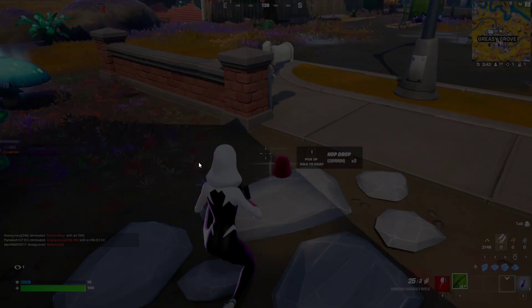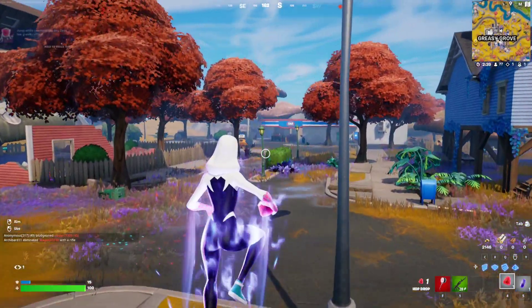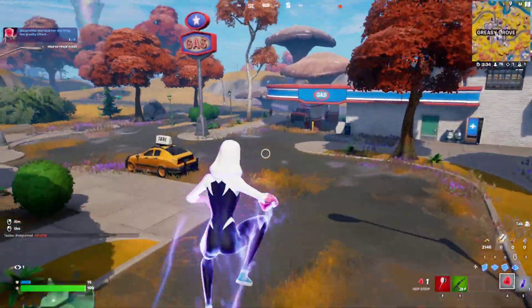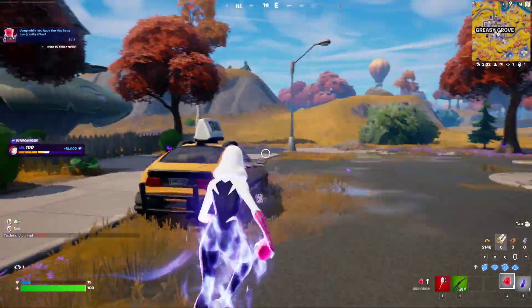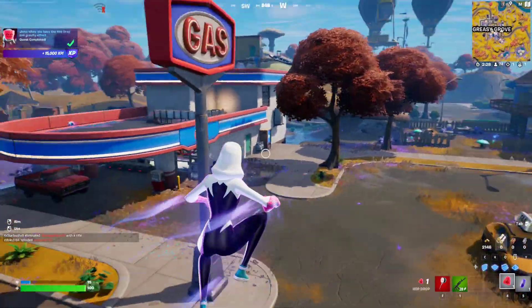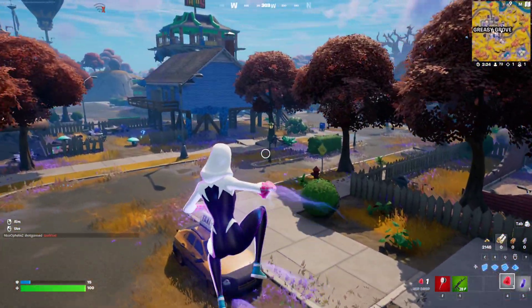So this is the hop drop. Let me take a screenshot to make a thumbnail. You just eat this and jump with the low gravity, as you can see. It's very simple — you just need to keep jumping three times. One hop drop will suffice. That's the best way to do this quest. Just come and do the same thing and that should complete the quest.